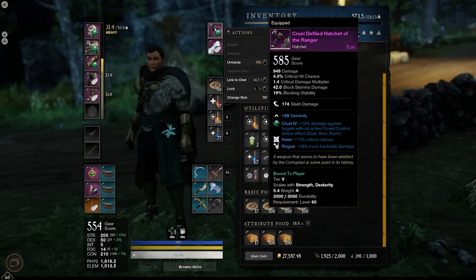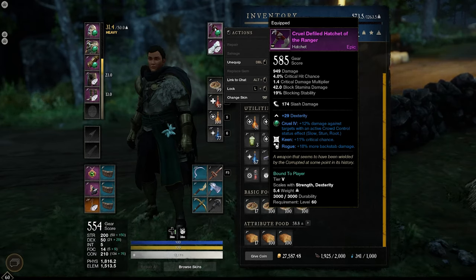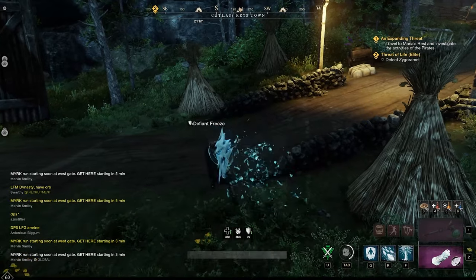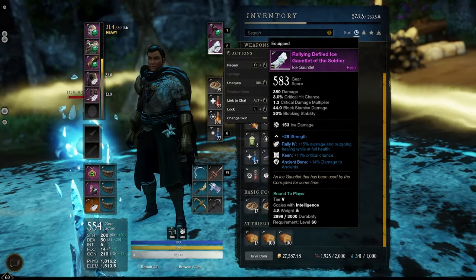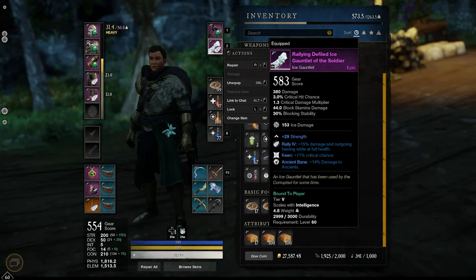We are running keen and rogue for now, until we can get maybe a legendary that has something like keen, rogue, and vicious, or keen, rogue, keenly empowered, or keen, vicious, and keenly empowered. All of those perks are definitely best in slot. I am running a cruelty gem from malachite for that 12% bonus to slow, stun, and debuffed enemies. For the gem on the ice gauntlet, I am running a diamond. The reason I'm running a diamond over an opal is because when I put down the pylon and do a dodge, the pylon shoots but takes no bonus damage with an opal. I'm assuming it's because the pylon does not have a stamina bar, so it's based off the pylon's health — the diamond does increase the damage of the pylon, but the opal does not.